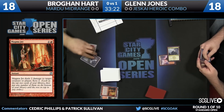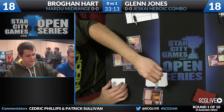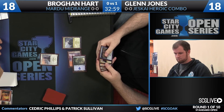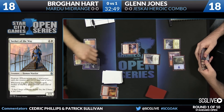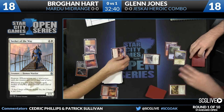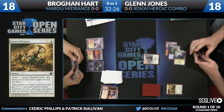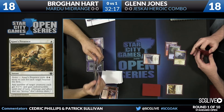With just one mana open — this is why I wasn't a fan of Brogan using Magma Jet unless he needed to find a third land, because instant speed removal is so good against Glenn's deck. Lightning Strike! Jones uses Ajani's Presence to protect the Seeker of the Way. Presence is a four-of in Jones' deck — he uses it to protect his key creatures, and giving things indestructible during the combo turn can be really good as well. It plays a lot of different roles.